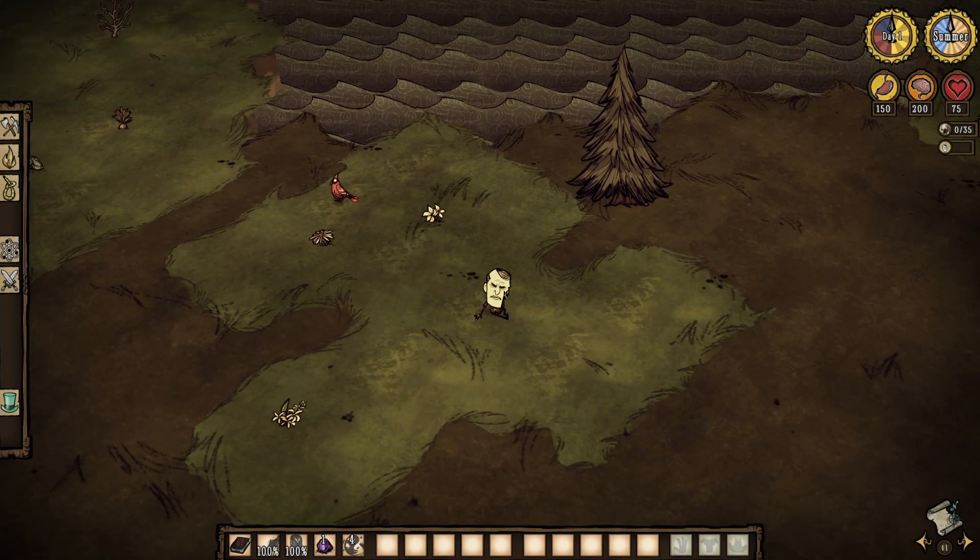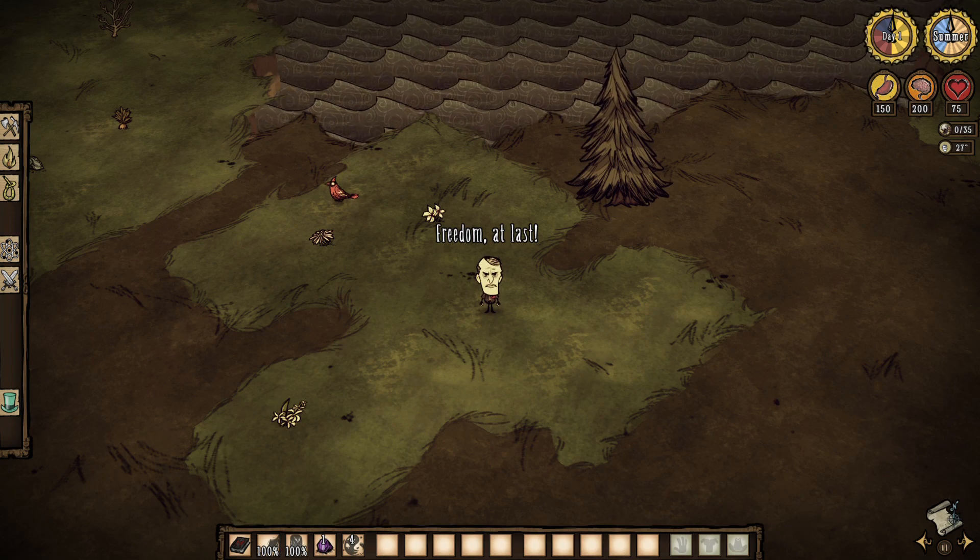Hey, Eliza here. Moving on to the last character, today we have the Puppet Master, Maxwell.